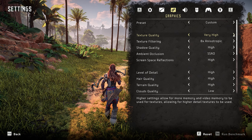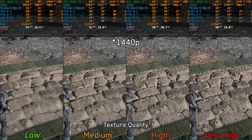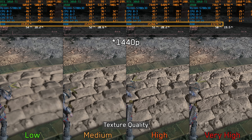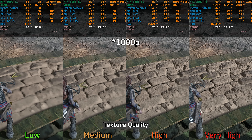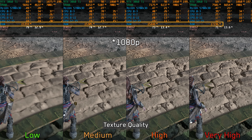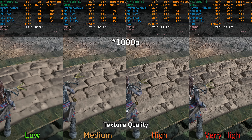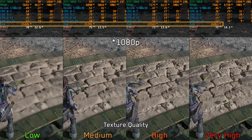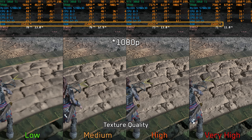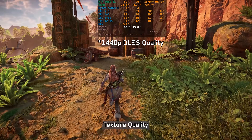Moving on to graphics settings, starting with texture quality — the texture quality takes a substantial hit when going below high. Also notice the increase in RAM usage when using very high. Similar to previous Nixxes PC ports, this game does not dynamically adjust texture quality when VRAM is limited; instead it relies on the much slower system memory, leading to performance instability. Here running the game at 1440p using DLSS quality mode and high texture quality.